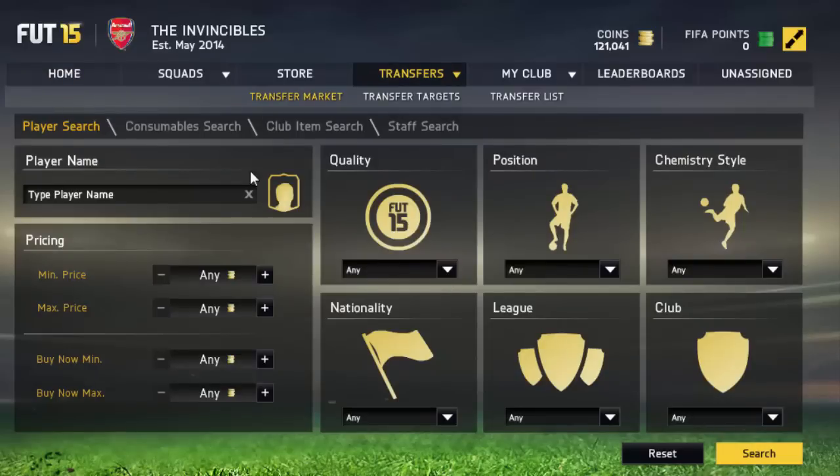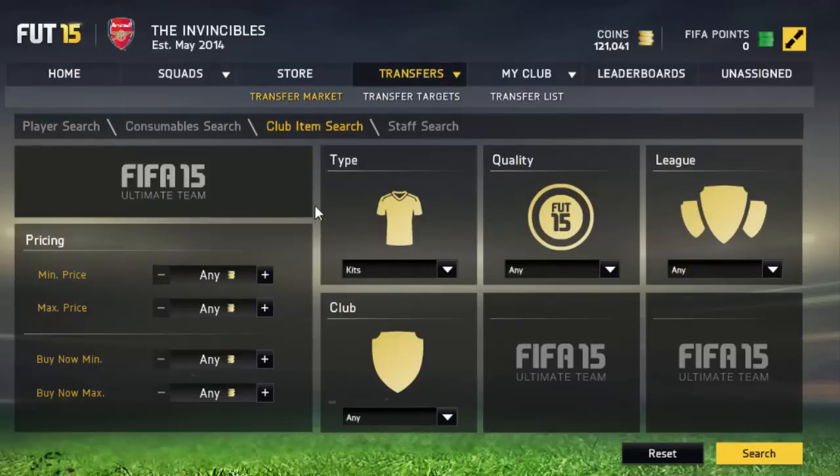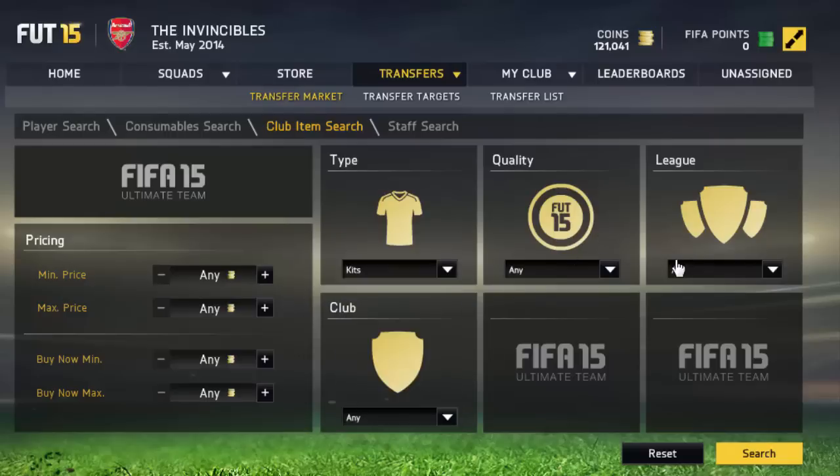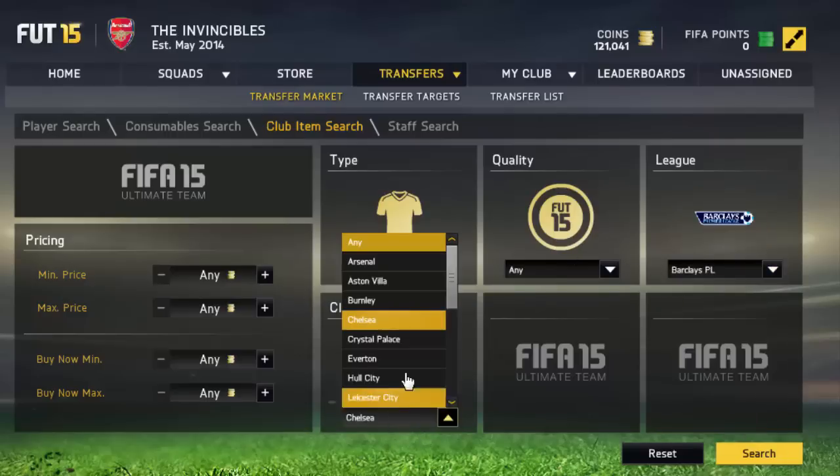So what we're going to do is go to the transfer market and over to the club item set. What you want to do is pick the famous clubs — for example I'm going to pick the Premier League, and we're going to pick Chelsea.